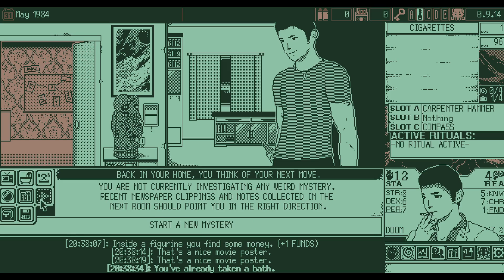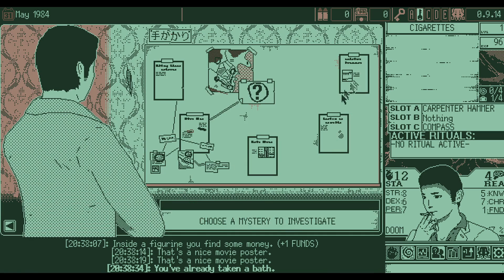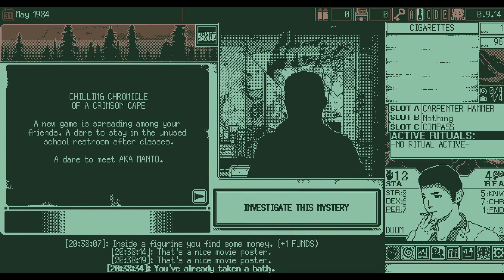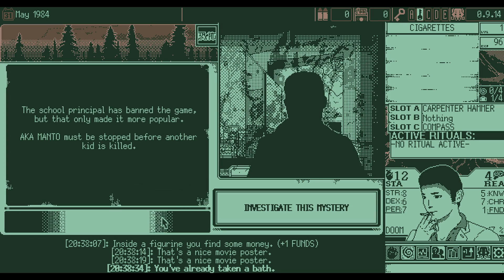We start a new mystery — Crimson Cape. A game is spreading among friends: a dare to stay in the unused school restroom after classes to meet Akamanto. What was originally harmless fun has turned deadly — a boy's body was found last week. The school principal banned the game but that only made it more popular. Akamanto must be stopped before another kid is killed. We investigate the mystery.